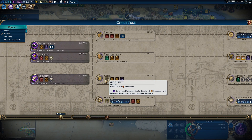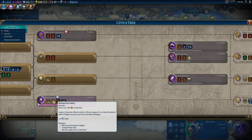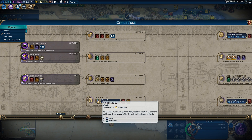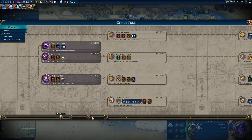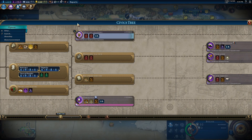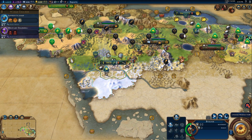Anything worthwhile in civics? Guilds gives two culture to all rainforest tiles, of which I don't have any. What about naval tradition? That gets us an envoy. Military training: yields from pillaging are doubled, which is decent, and gives production towards encampment districts. Let's go for military training — we'll want that for Memphis.